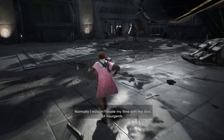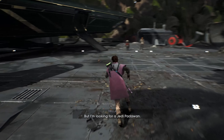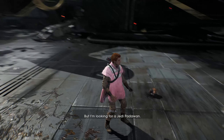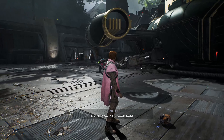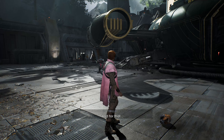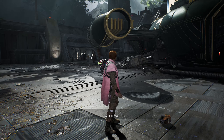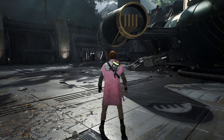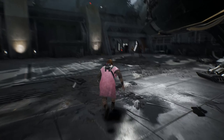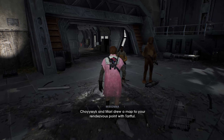Normally I wouldn't waste my time with the likes of insurgents, but I'm looking for a Jedi — a Padawan — and I know he's been here. Oh, Trilla. And for that, all of you will suffer. Yeah, not cool. Isaac and Mari drew a map to your rendezvous point with Tarfal.